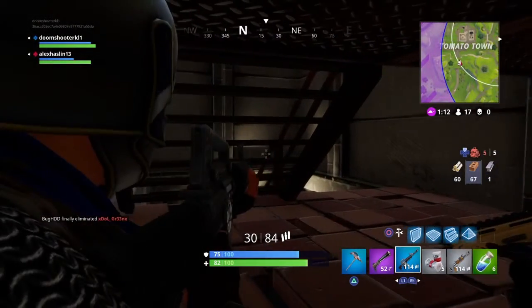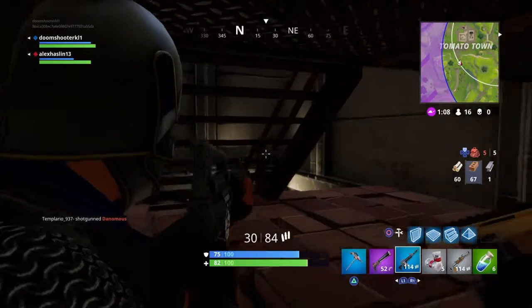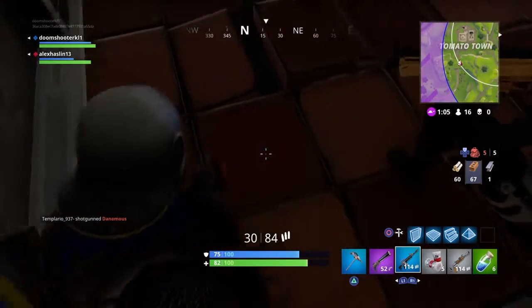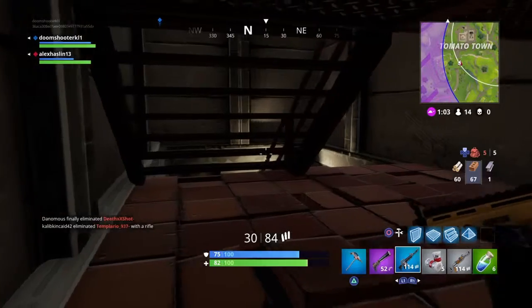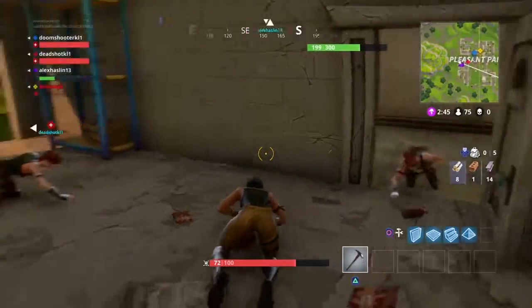In this game we were under the Tomato Town stairs in the tunnel, as shown on the map. We just placed a wall and a floor and hid there. It actually led us to win the game — I'll put that video up later.